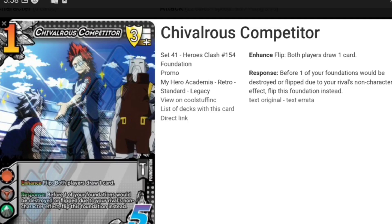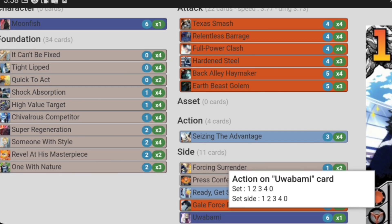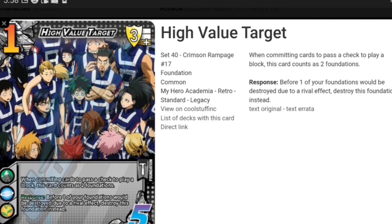Shelvered Competitor — you want a lot of your foundations to stay active until you can go nuts with them. Shelvered Competitor is seizing hate, flip hate, and destroy hate, and it's fantastic because you can flip both players and draw a card, which works really well with Moonfish because you can make your speed higher. Say your opponent has two cards in their hand and then you make your speed stupid high — well, you make both players draw a card and get an additional plus one speed, and you get a draw too. This card is insane; it was made for Moonfish. High Value Target is the second speed hate card in the deck — it makes it easier for you to make your block checks, it's also a low block, and if your stuff would be destroyed, you destroy this foundation instead.